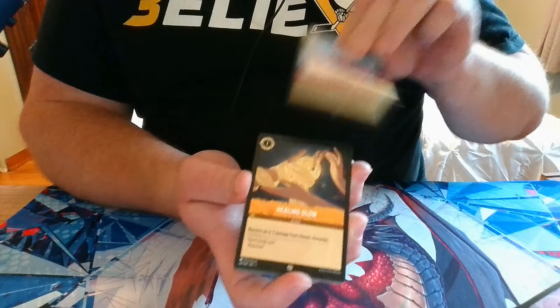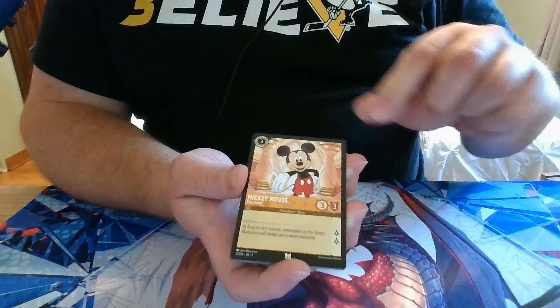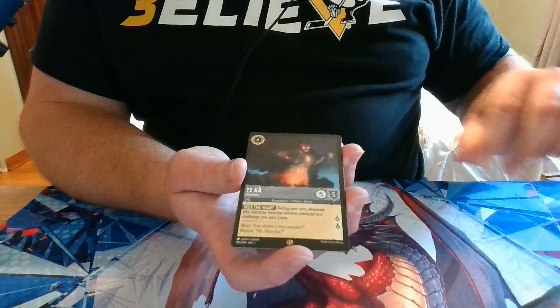Pack 7: we have Elsa, Healing Glow, The Wardrobe, Duke of Weaselton — that is Wesselton — Maleficent, Beast's Mirror, Mickey Mouse, Mickey Mouse, Beast, Captain, a Rare Steal from the Rich, a Legendary Tika, and a Foiled Tinkerbell.